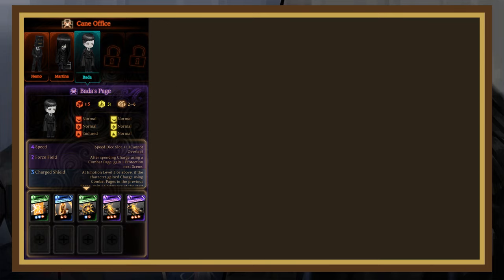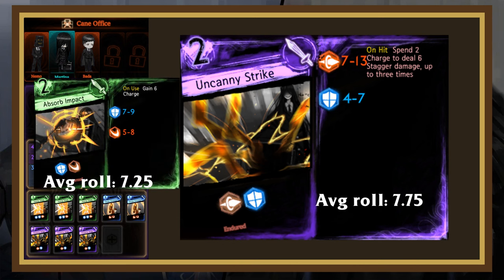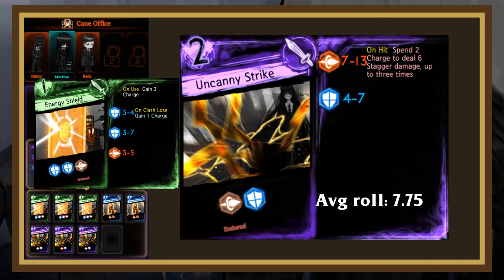Finally, let's go over the enemy's unique pages. Martina has Uncanny Strike, a 2-cost with a 0.5 higher roll average than Absorb Impact with a lot more power in the offensive die. Additionally, if the offensive die hits, it spends 2 charge to inflict 6 stagger damage. This effect can trigger up to 3 times for a total of 18 stagger damage for 6 charge, which is quite a lot. Fortunately, Martina's only charge enabler is Energy Shield, so she usually won't have enough charge to get the entire effect off.